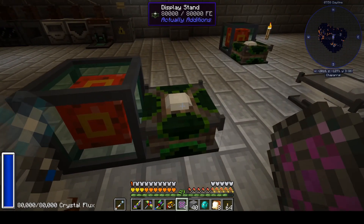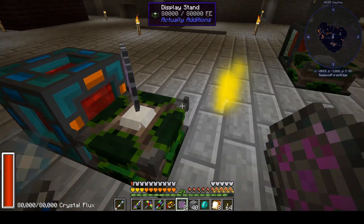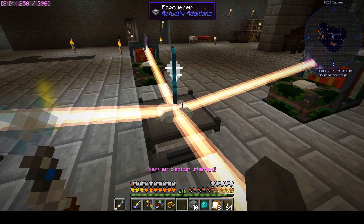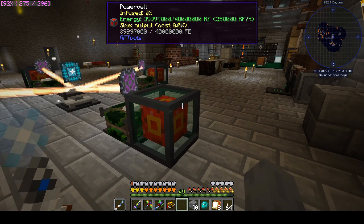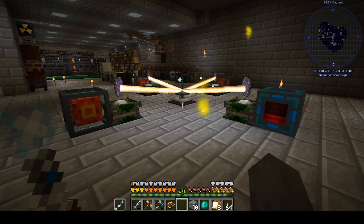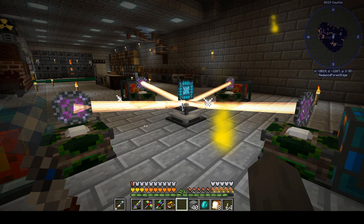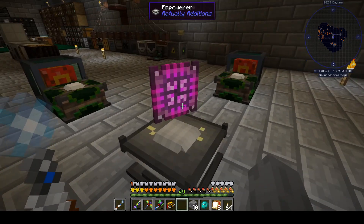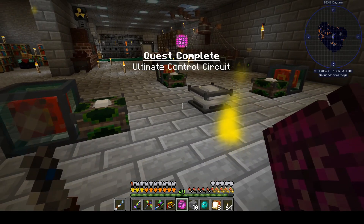This will be my second time ever using an empowerer — fairly exciting. I'm putting the four atomic alloys in the display stands and then the elite control circuit in the middle, and it's going! Checking power — we've got all the power we need here and here. We've got plenty of power, this is working out well. We just have to wait for it to finish. This takes a couple million RF and — there it goes! I right-clicked and picked it up and boom, we're in business.